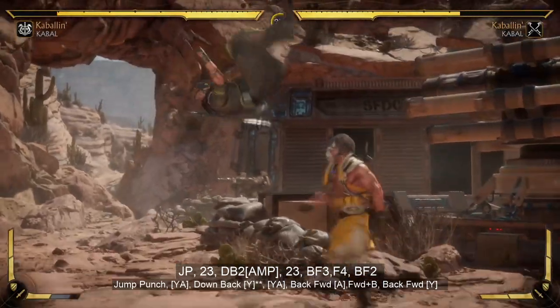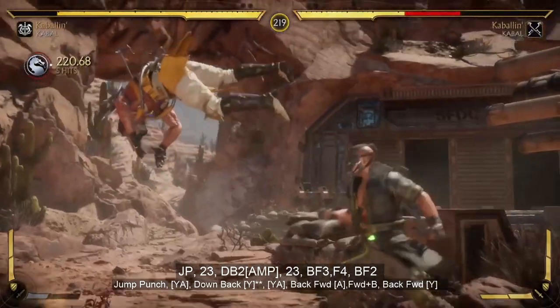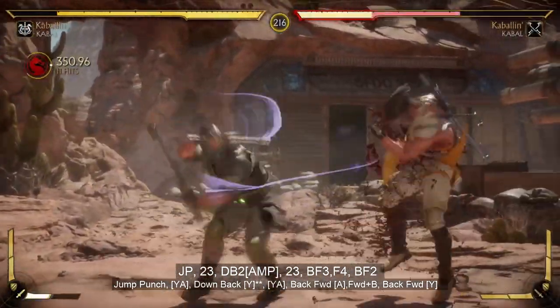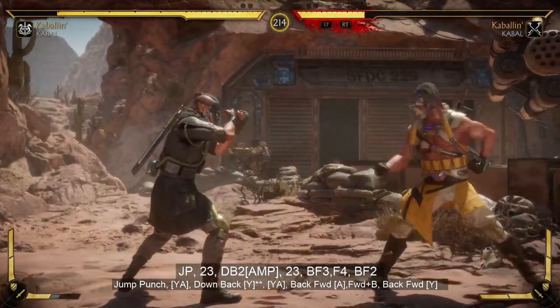This combo starts off with a jump punch 2-3 into a down back 2 and amplified. You want to walk forward a little bit on that 2-3 to make sure it connects. Practice the forward forward back forward too, because the timing on that can be a little tricky.